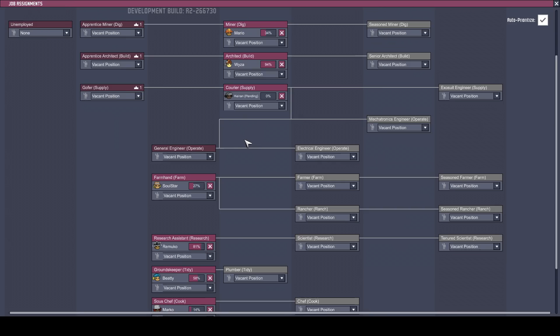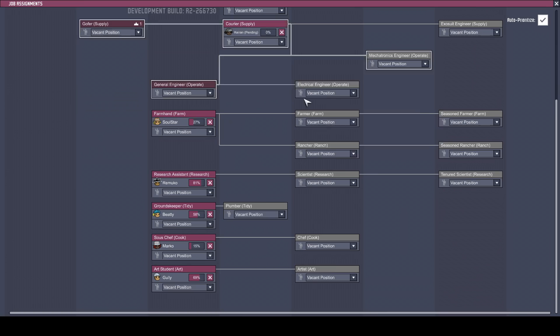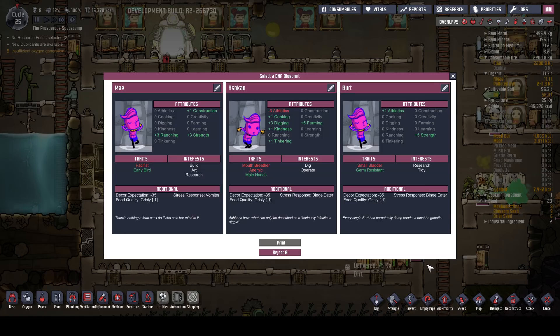So what do we need? What did we say - we need an operator? Yeah, and we've got everything at the moment covered until we get a bit further. Let's see if we've got a good operator. So vomita bingita bingita - these two I'd normally say no to. Oh man, and you're an operator as well and a mouth breather. No, I'm sorry. Build, art, research, strength, launching. Pacifist, early bird - yes, we're gonna take the May. How we doing for food - we're doing okay. We might have a bit of a switch around.